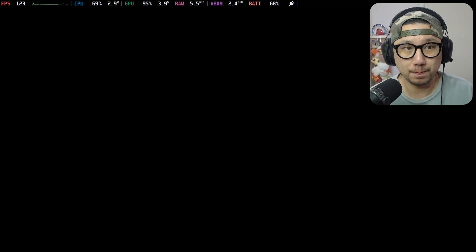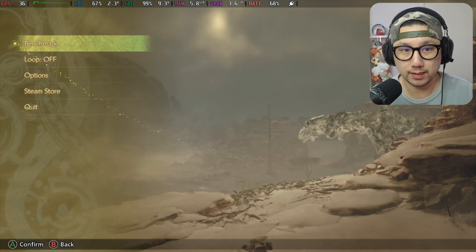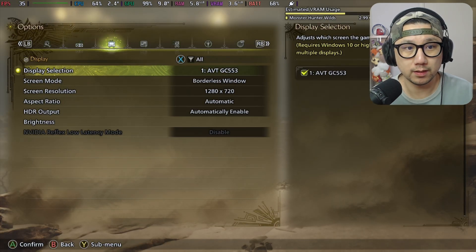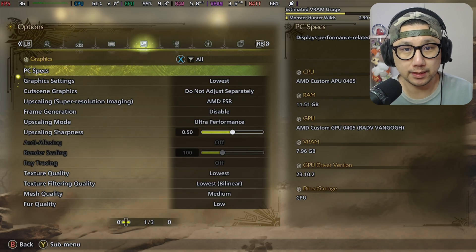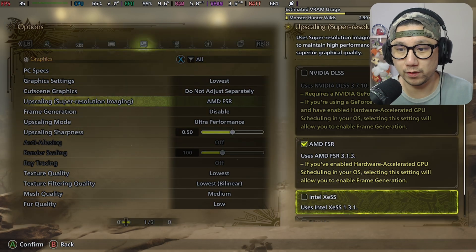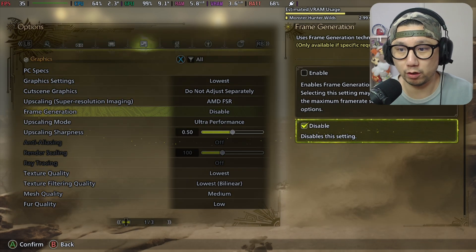Let's see what we got. Display: borderless window, 720p — I'm on the Steam Deck. Graphic settings: lowest. Yes, I'm going to stick with the lowest. We've got AMD FSR 3.13. I think we're going to turn on frame generation for this benchmark.